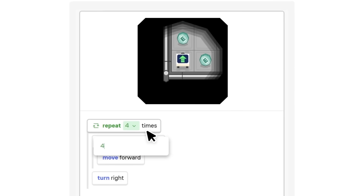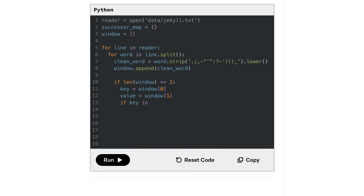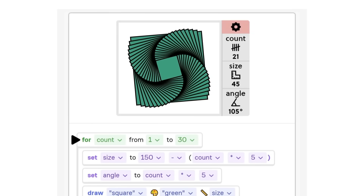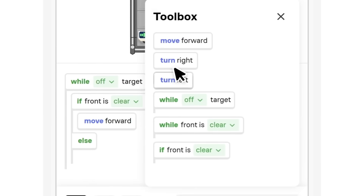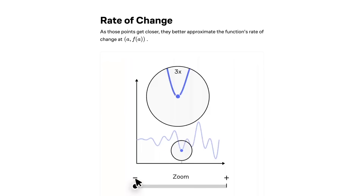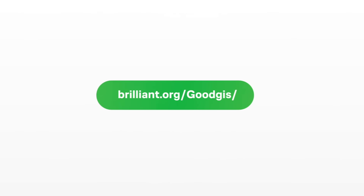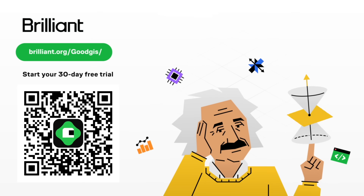Brilliant's growing number of programming courses are a great way to build foundations and learn real-world applications. Get familiar with Python and start building programs on day one with a built-in drag and drop editor. Learn essential coding elements from loops and variables to nesting and conditionals. And most importantly, develop your mind to think like a programmer and begin to write complex programs to build games and applications. To try everything Brilliant has to offer free for a full 30 days, visit brilliant.org/goodgis or click the link in the description. You'll also get 20% off an annual premium subscription.